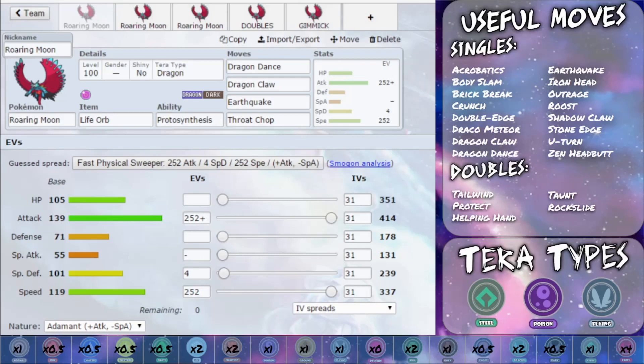In terms of doubles moves, this thing has some incredible moves. You've got Tailwind, allowing you to double the speed of your team if you're working next to another Pokémon that needs a speed boost — Sliverwing works in quite a nice combination with it. You've got Protect, a staple in doubles. Helping Hand can boost the power of your partner Pokémon if you're running more of a defensive set. Taunt stops Pokémon from setting up, and fast Taunt is absolutely fantastic — that can even be used in singles. And Rock Slide has a chance to flinch, so a Choice Scarf Rock Slide situation would work really, really nicely.